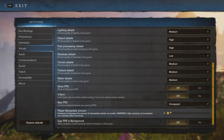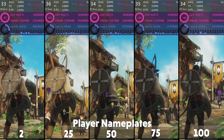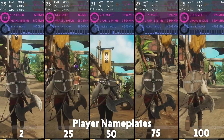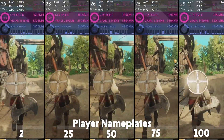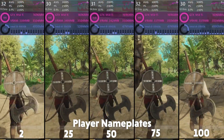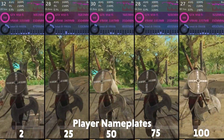Then you have the option for player nameplate amount. This changes the amount of visible player names that will pop up, so with this setting higher, your game will have to render out more names, which can affect performance. I will say keep this setting to two, as there's no real reason to have more, and in a more populated area like a city it can become very overwhelming and very messy with so many names appearing all over.